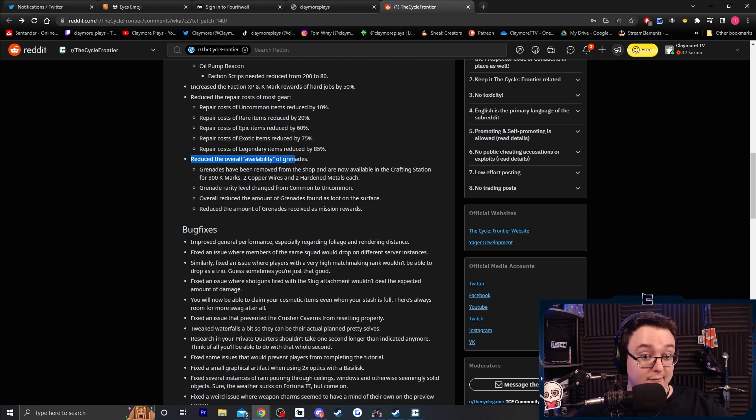Reduced the overall availability of grenades — I think they listened to me. Grenades have been removed from the shop and are now available at the crafting station for 300 K-Marks, two copper wires, and two hardened metals each. I wanted hard explosives for the craft, but I did suggest hardened metals as a potential option too, so I'm okay with that. I'm wondering how many you get per craft if it's just one — we'll see, probably a bulk craft. I'd expect at least two, which I'm okay with.